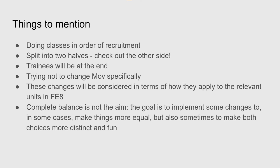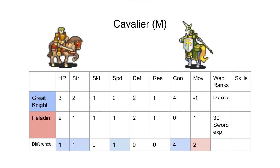The first class we're looking at is Cavalier, and I think this is one of the more lopsided promotion paths in base Fire Emblem 8. The minus one move on Great Knight feels real bad — that's probably the saddest stat we are going to see in this video.